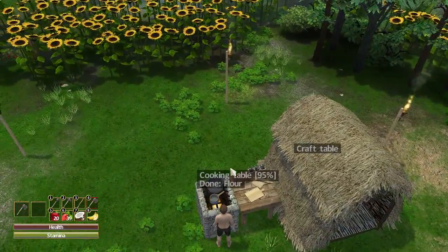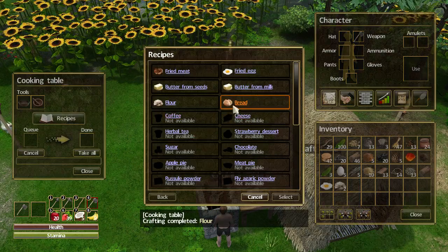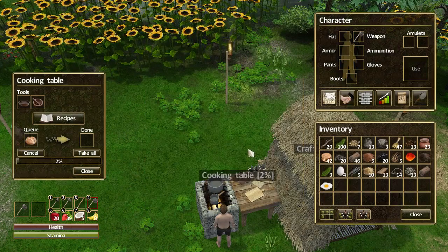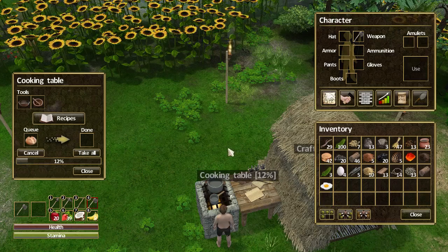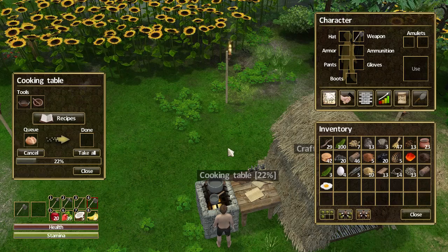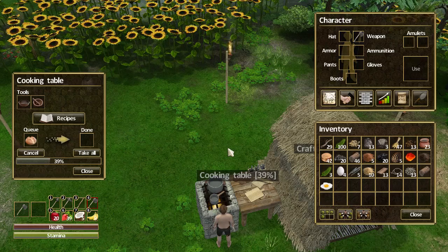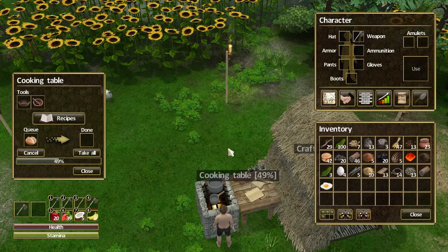Let's see how the flour's doing - there you go, that's done. Let's do the bread. Right on cue! We'll just let this cook up, and then I'll end the episode once we have some bread. I want to show you what it gives us - whether it will give us health, stamina, or both. That would be a nice place to end this episode, which was on creating the cooking table.